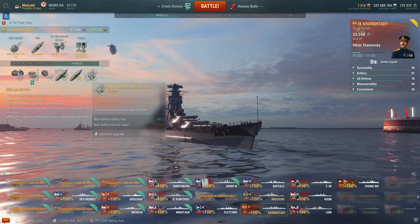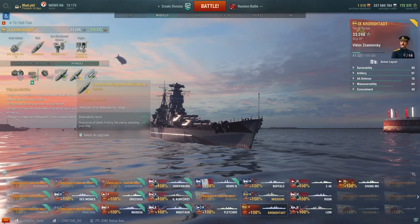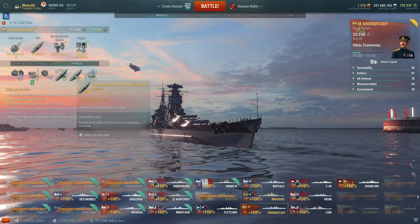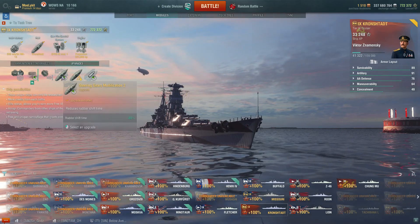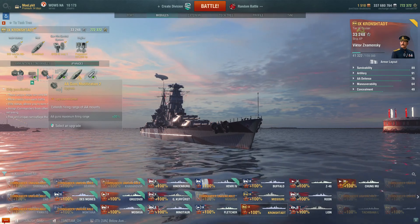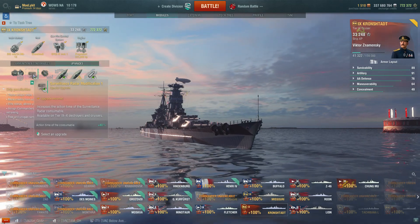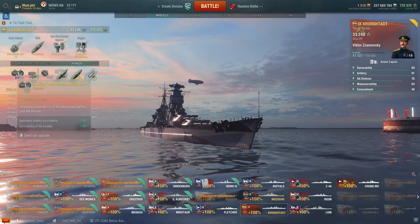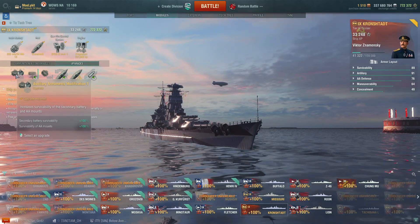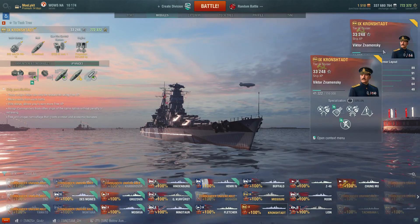For upgrades, I took the reload to let those 305 millimeter guns sing as often as possible. Concealment to use my stealth and disengage when needed. Steering gears mod — even with the module you get a 12 second rudder shift; it's got a battleship rudder. I took the AA mod because AA sucks. I've got a special radar module upgrade on there. I did auxiliary armament — but I'm changing this to main armaments, because in later replays you'll see you lose turrets often in this ship. That seems to be a recurring theme.